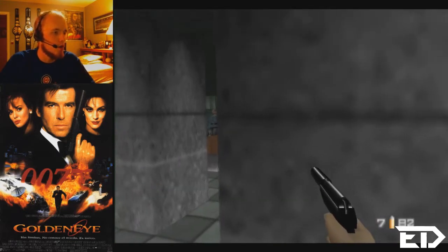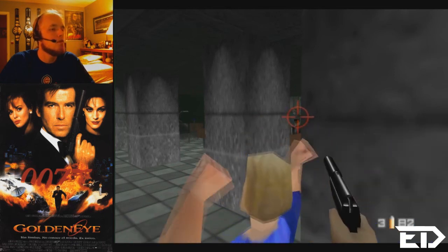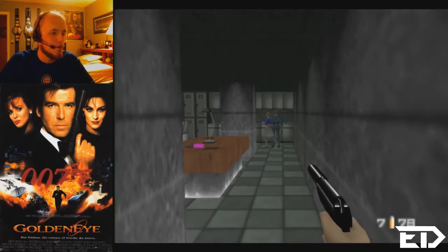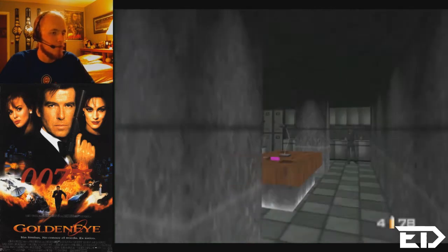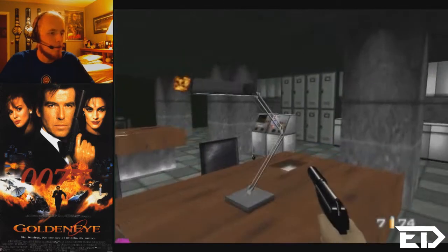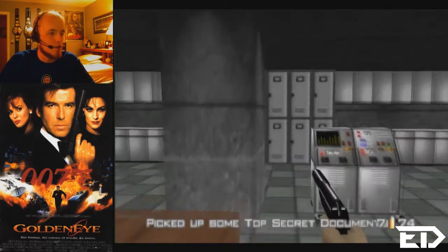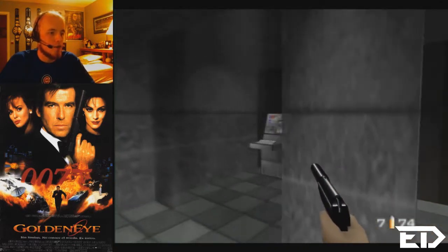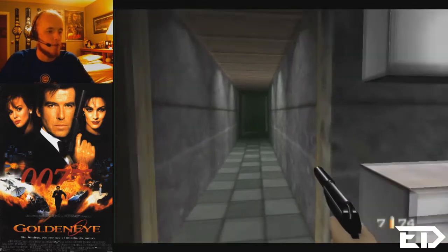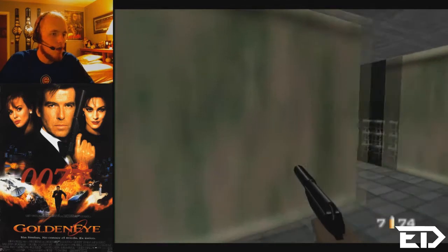Oh, you almost got yourself shot, lady. Get the fuck outta here. Can that guy just not see me? He didn't even react. Now there's a security camera right there. On 00Agent, I believe you actually have to pick a lot of this stuff up in order to complete an objective. Thankfully, we don't have to do that here. And there's a nice little computer right here that if you hack into it, it activates an alarm and fucks you in the ass — not literally.